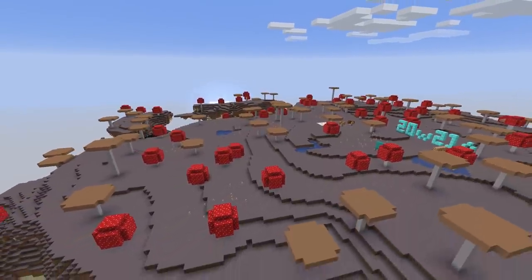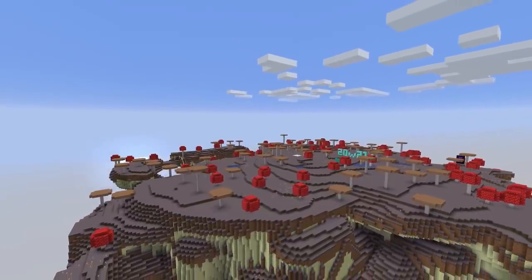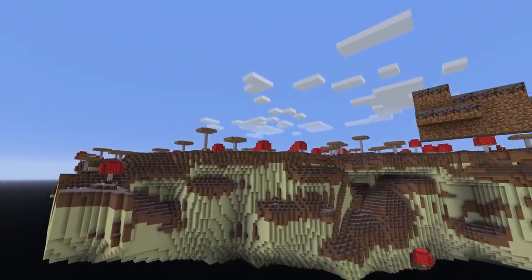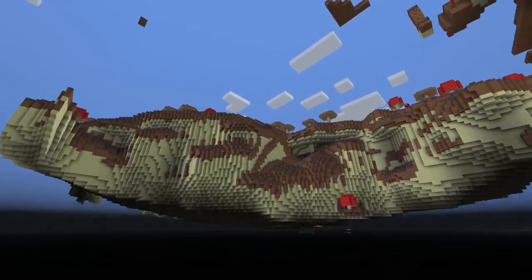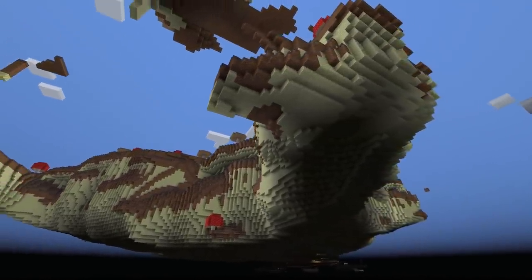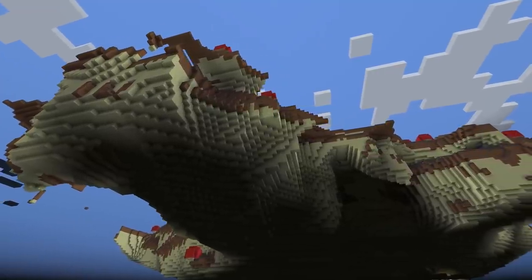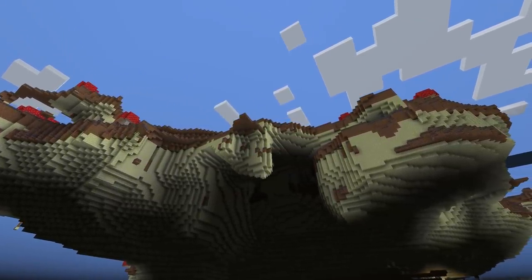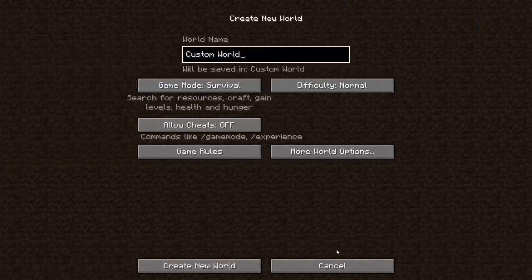Now finally, the big one. Take a look at this world — it's definitely different. This week, custom worlds have been re-added into Minecraft. This is a feature that went away a long time ago and a lot of people were sad about it. Thankfully it's been brought back, at least partially, in this week's snapshot. I'd like to say it's still being worked on — it's very experimental, so maybe wait another week or two before starting a custom world survival playthrough.